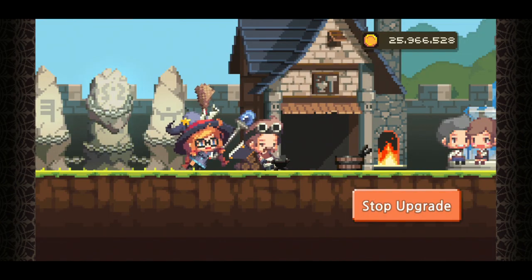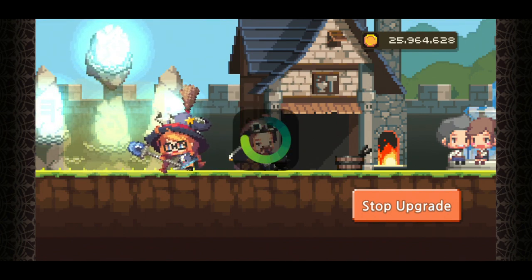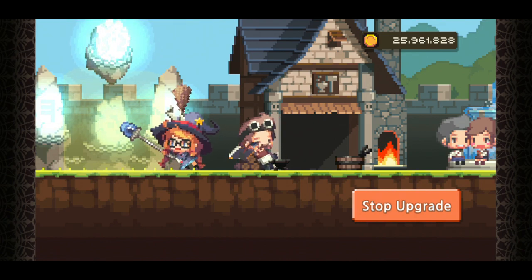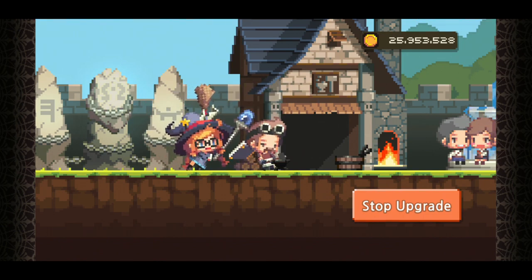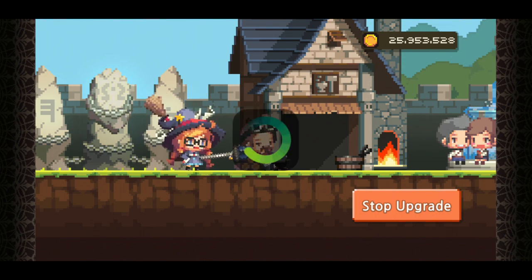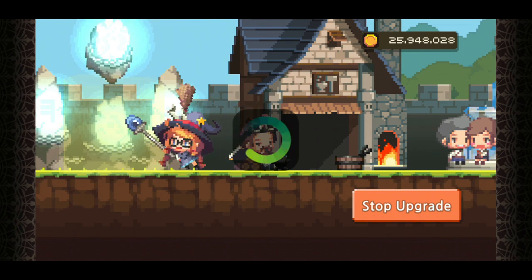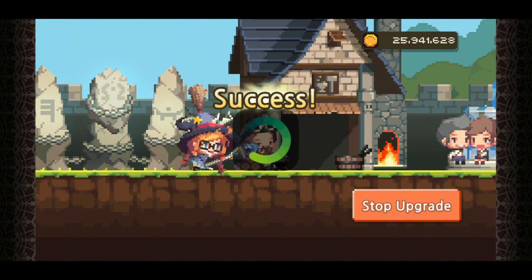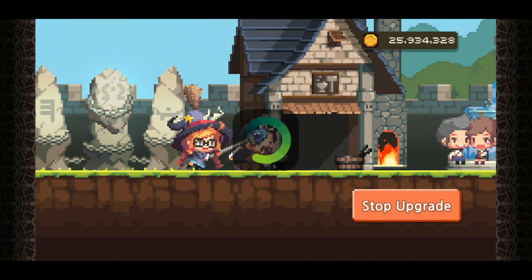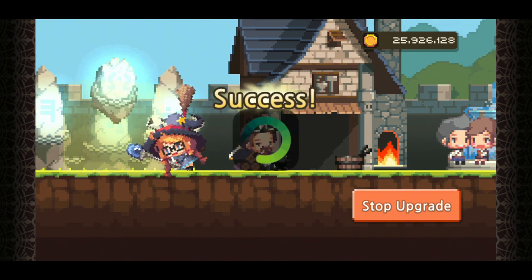We're gonna try and get the crit damage. The good thing is they've changed how you upgrade stuff, so you don't have to press it all the time - you can just set it up and let Fergus do his thing, which could take a while and does cost gold. I've got 25 million gold from doing challenge mode, still trying to get Z Long.